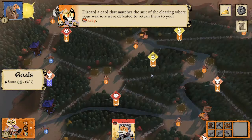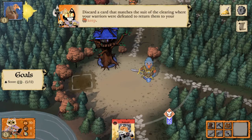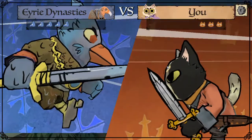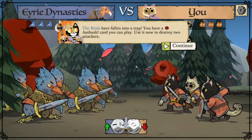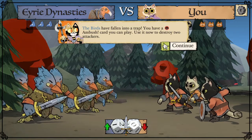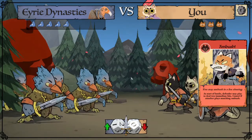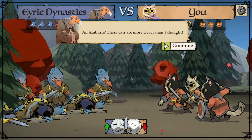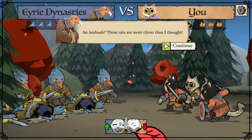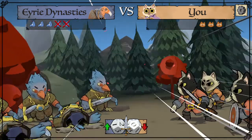The Erie are going to charge into this fox clearing with all five warriors and initiate battle. The Erie initiated battle on the fox clearing and I have a fox ambush card. Using it, I play the card before the hits are rolled and two warriors from the Erie are immediately removed. If the Erie have their own ambush matching the clearing — say a bird ambush — they could cancel mine and neither ambush would take place. Now the battle proceeds as normal, with the Erie just starting two fewer warriors.